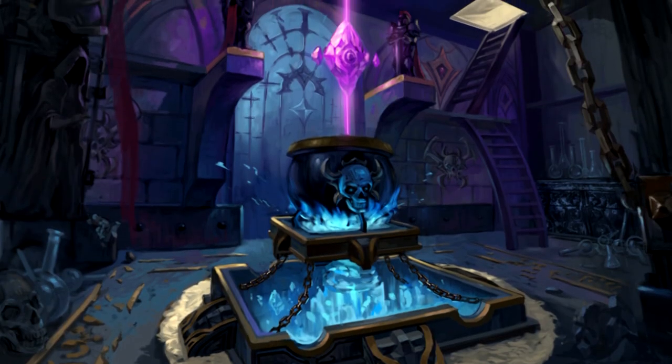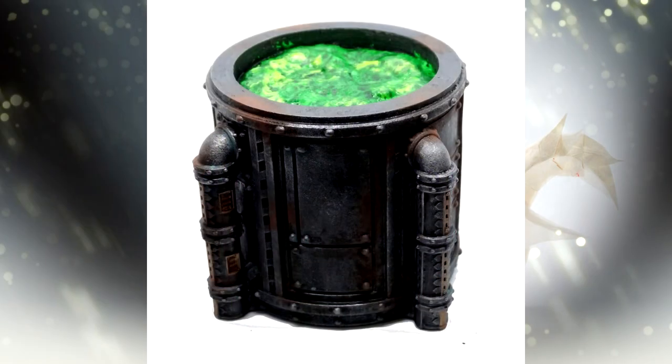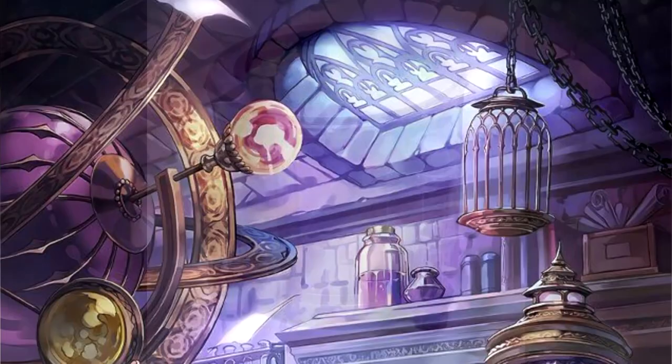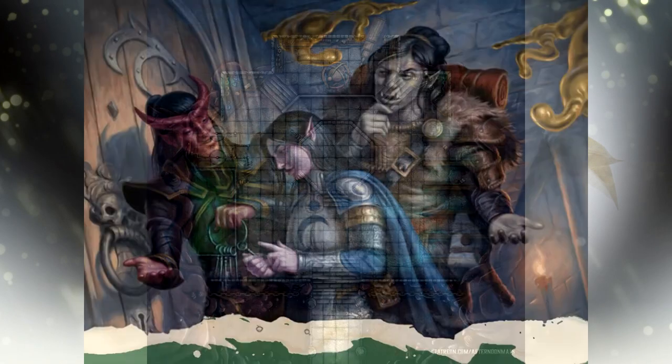Sent to explore an ancient crypt, the party walks into a strange alchemist's lair. Large vats of acid sit at the sides of a massive room. At the center of this room, locked in a chest, is a powerful item — a book, scroll, or whatever you need it to be. It's your story.